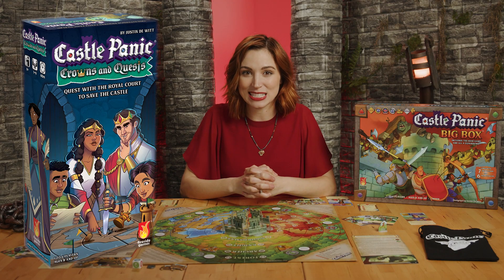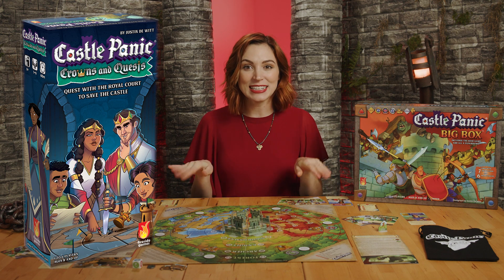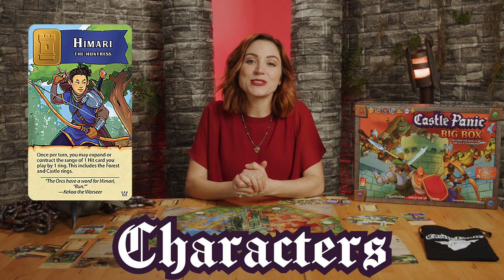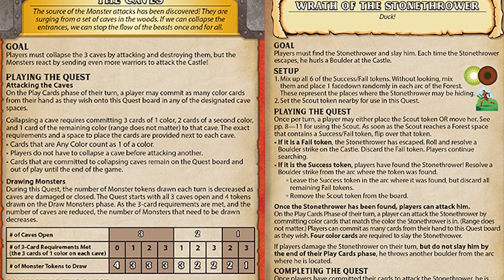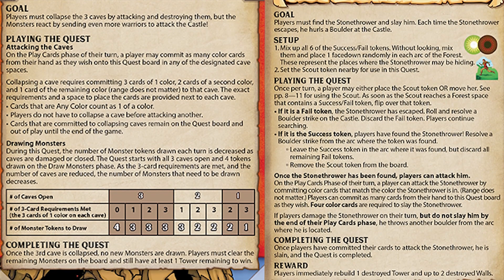The Crowns & Quests expansion comes as a part of the big box for Castle Panic and has all kinds of features, including characters. Each player gets two during setup and chooses one that they want to keep. Quests alter the game's objective, which becomes to not only survive with at least one tower standing, but also complete one standard and one in-game quest.